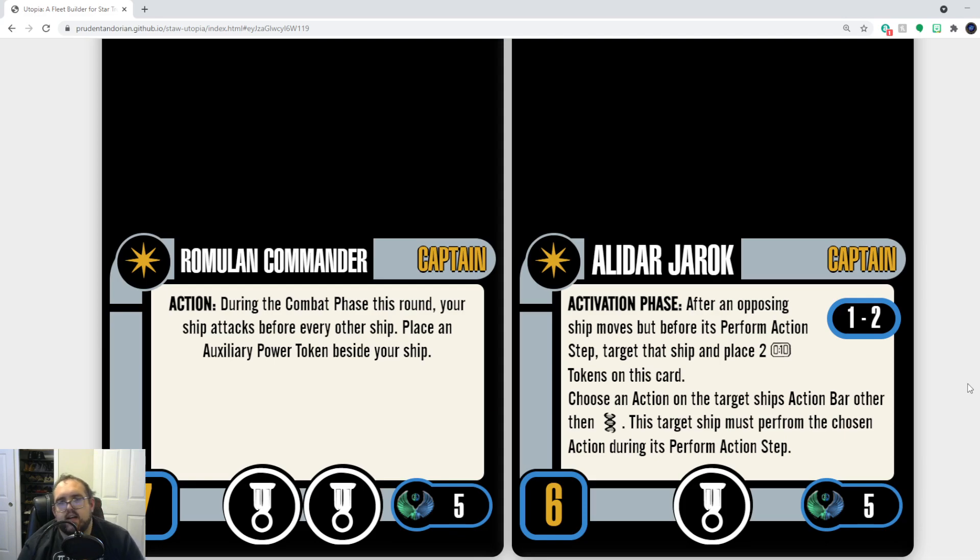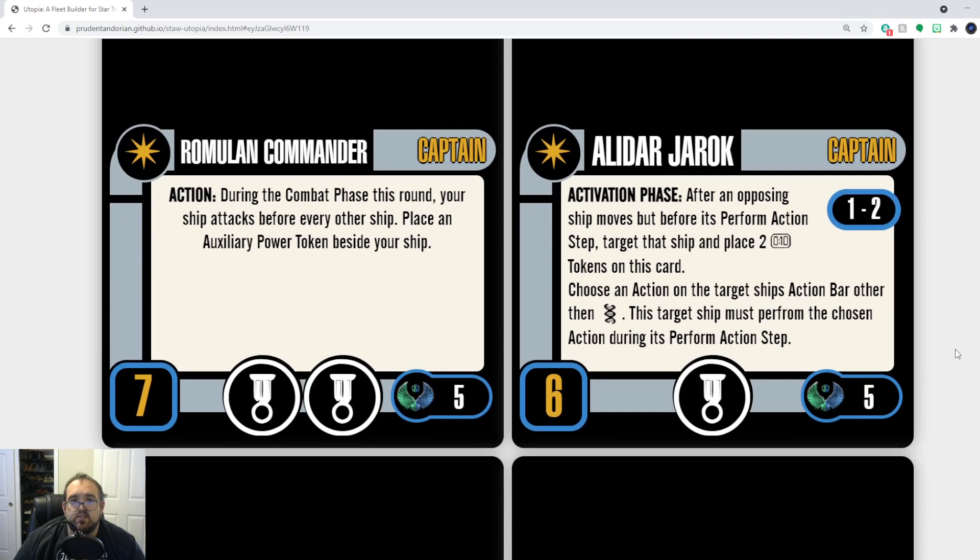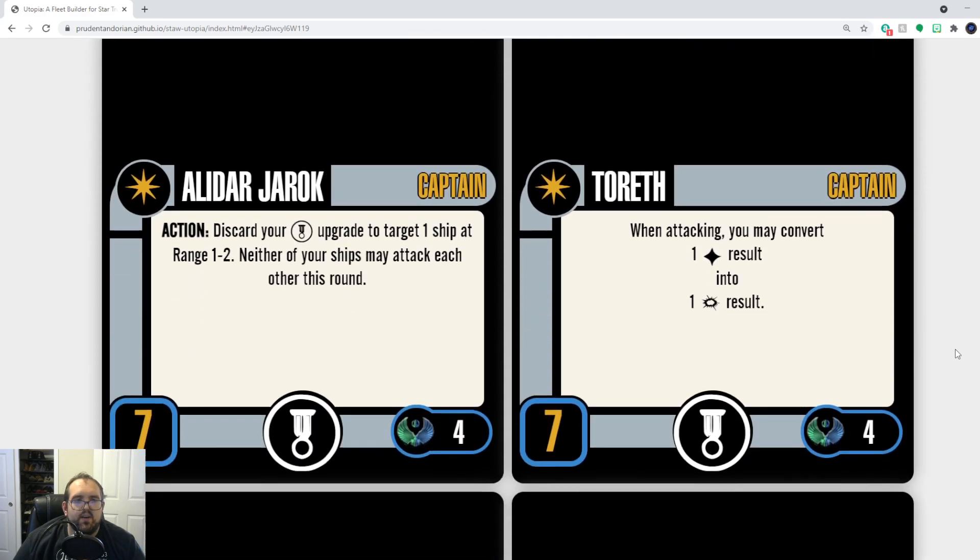Alador Jarok — I like this ability; I did a whole card-of-the-week episode on him. I think this card works, it's just a little too expensive. Knock him down to cost four, and you've got a viable captain that does something very different. I'm not going to change anything about Jarok except his cost.